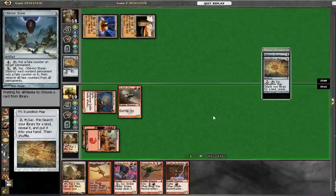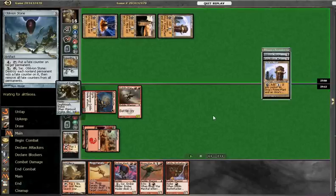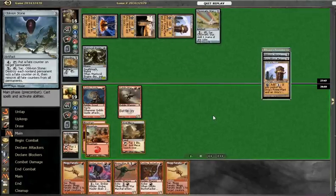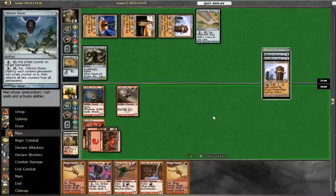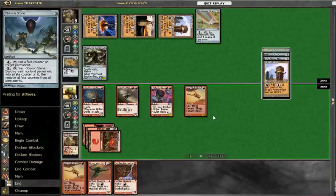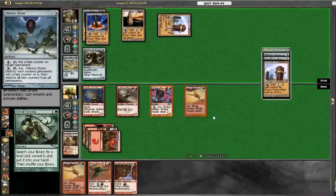He sacks his Expedition Map, putting Tron together, and then drops a Worm Coil on us — which is horrible for us. I can't really see a way around it at this point. The game might have been over just there, to be honest, but it lasts a little bit longer.